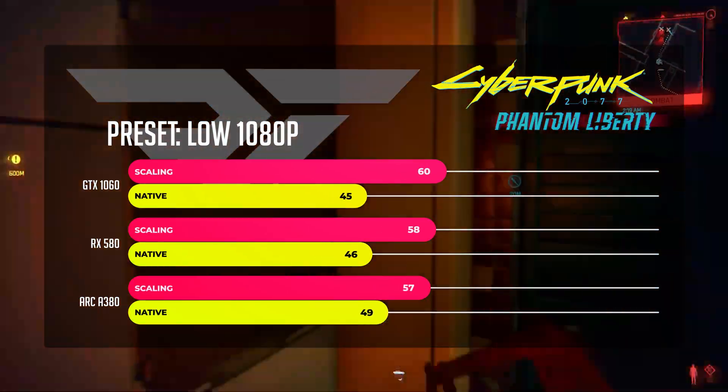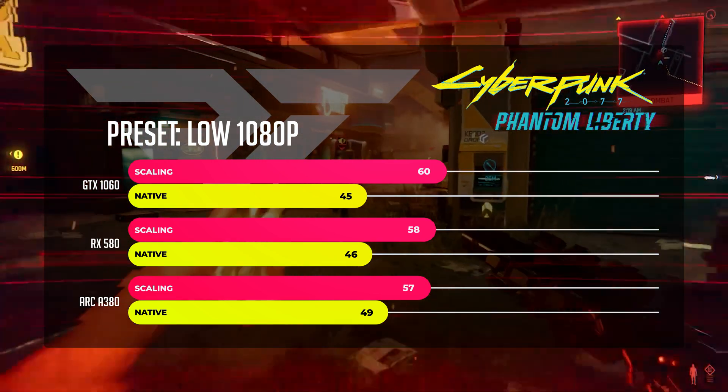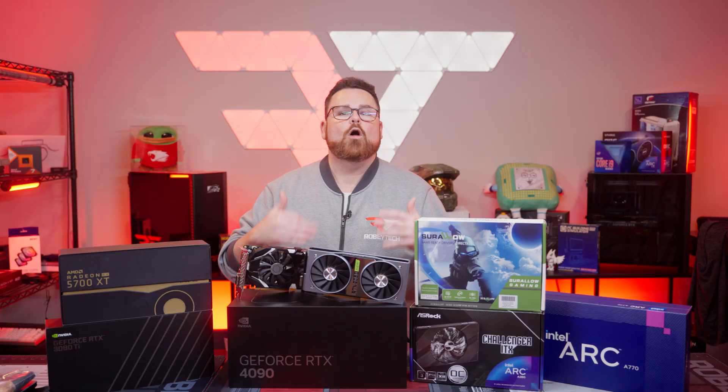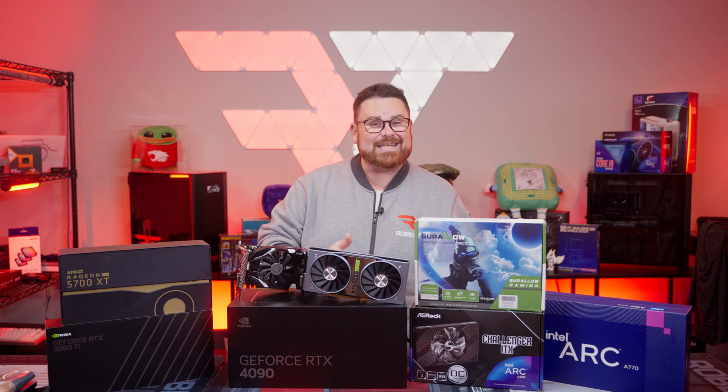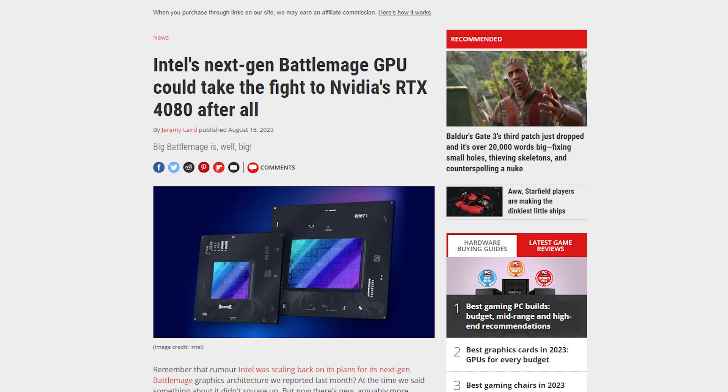Here is a nice chart showing the minimum spec cards from CDPR's chart and the performance for both native and upscaling. It looks like these are all well north of the expected average from CDPR. It's also cool to see Intel being at the top of the chart on native. Good job, Intel. Now where's Battlemage?